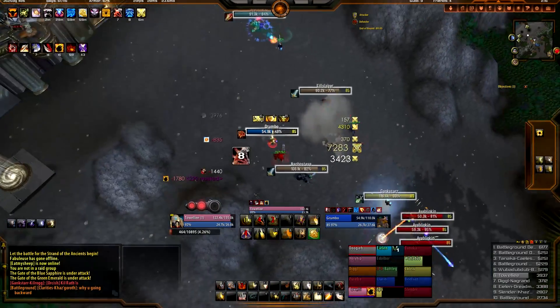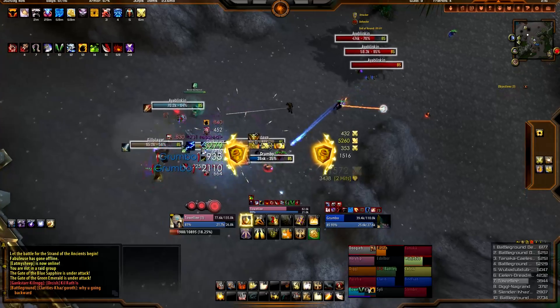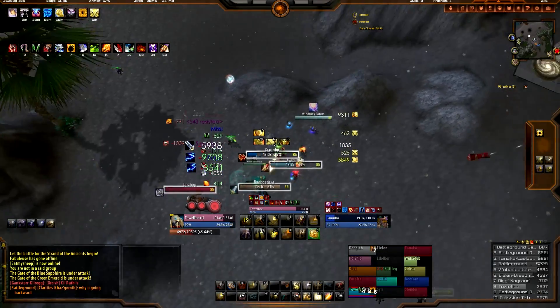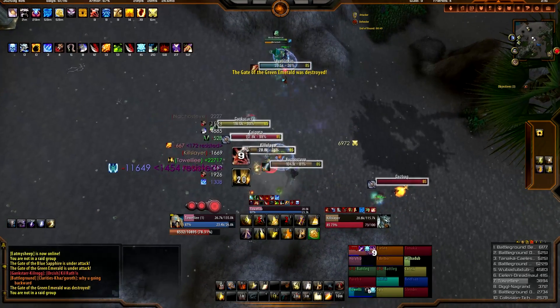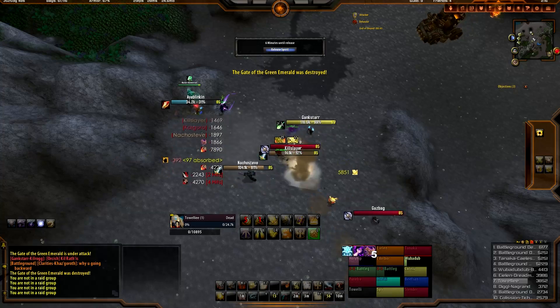I'm trying to kill this shaman because frankly I just don't like shamans. I'm getting hit hard but I'm going to kill the shaman before anything else happens. Hammer of Justice — yes! 15.4k Hammer of Justice. Got that shaman before I got my ass handed to me.